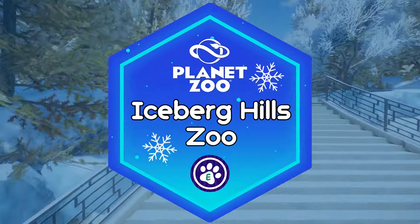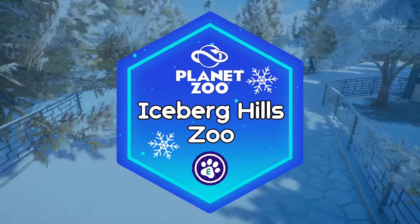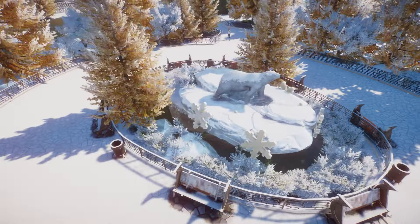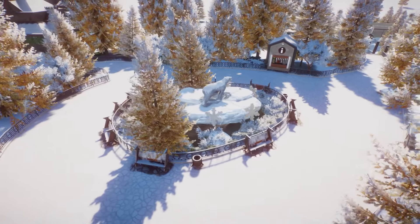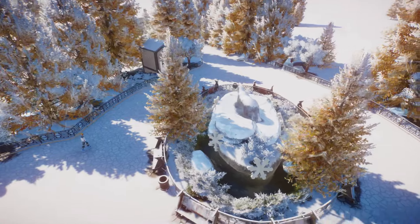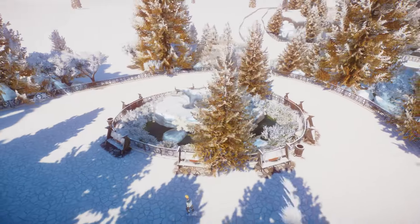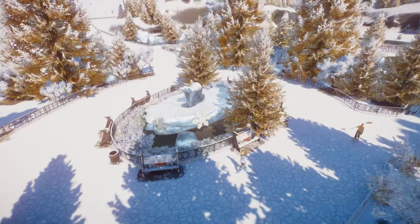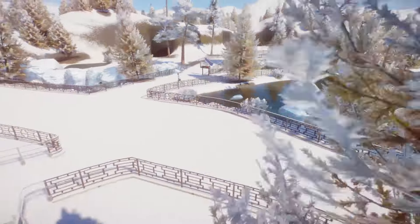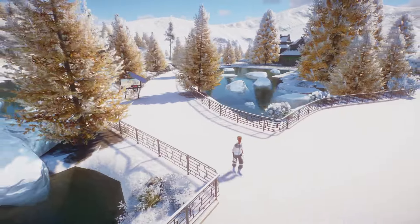Hello everyone and welcome back to my channel and welcome to Iceberg Hills Zoo — a new Planet Zoo build that we will be building in multiple episodes, and this is the first episode. You're welcome to watch this series if you like Planet Zoo and the arctic theme. We will be building habitats for five animals: the arctic fox, the wolverine, the king penguin, the polar bear, and the reindeer. My plans may change based on your feedback and comments.